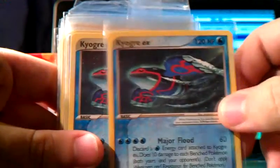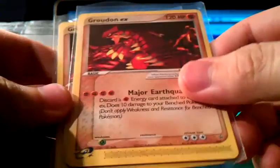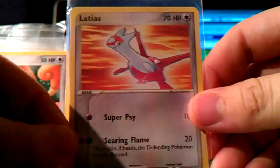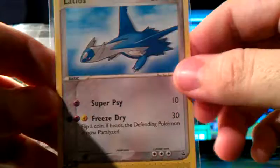Kyogre EX — oh, wow. These are the EXs from the Nintendo promos, and they're non-holo. And it's two Kyogres, which are awesome. And then two Groudons. These are 002 and 001 of the Blackstar promos from the Nintendo era, so those are awesome. And we have a Latias — also, these are pretty rare cards nowadays. And then the Latios, which looks awesome. These are also Nintendo promos.